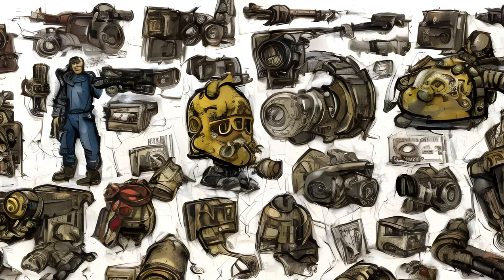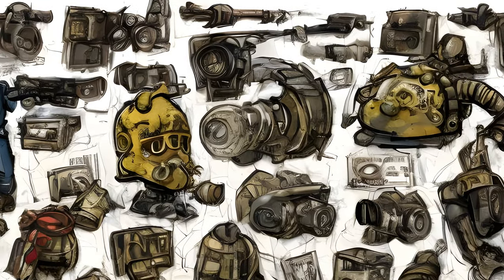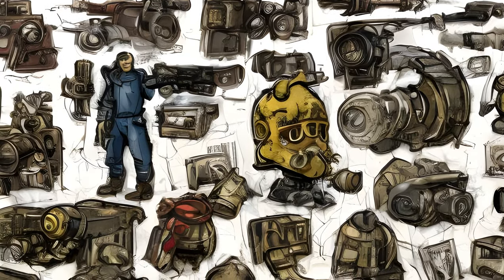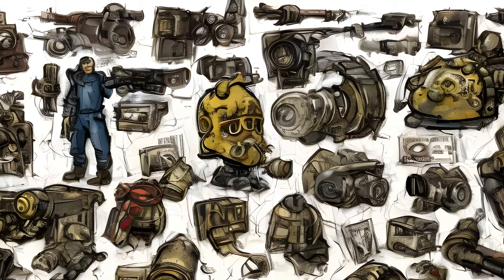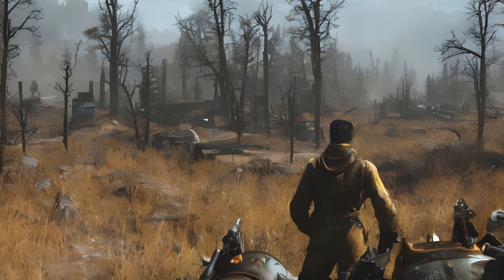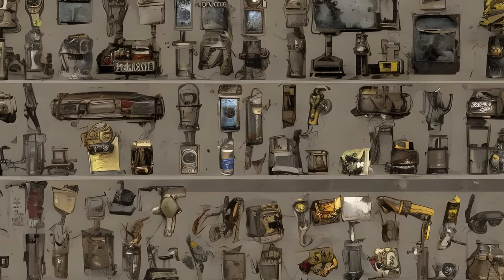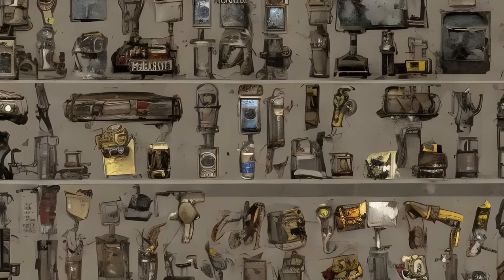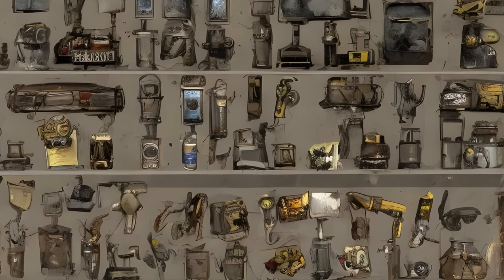003F1B6F, spare operative keycard P01B_lying_master_keycard — deactivates laser grid in Van Lowe Taxidermy, Lewisburg. The Low Down: 003F0740, taxidermy storage key UD003_taxidermy_storage_key — door in the taxidermy, Van Lowe Taxidermy in Lewisburg, on top of the bureau on the second floor.